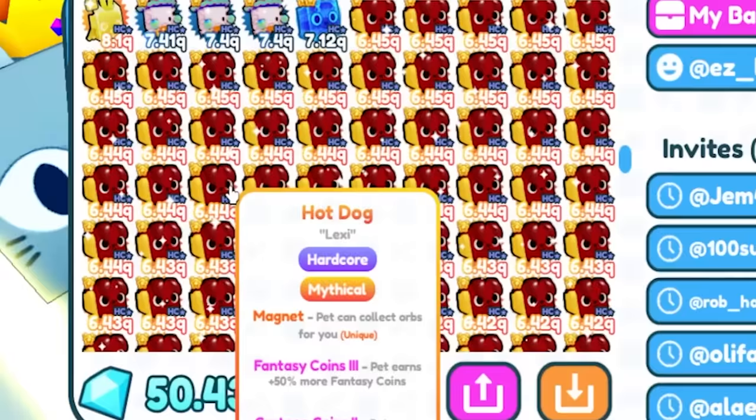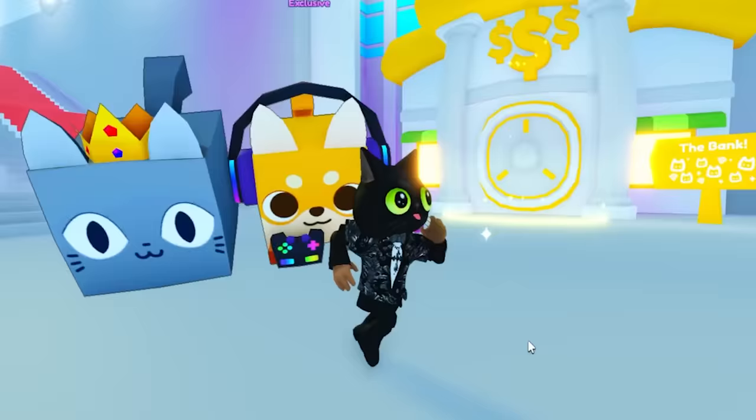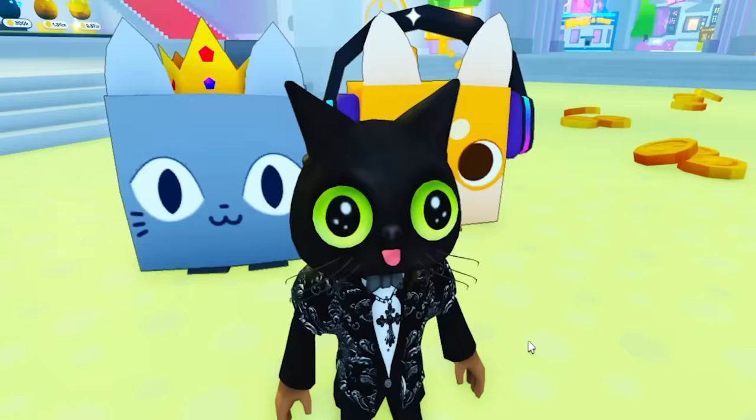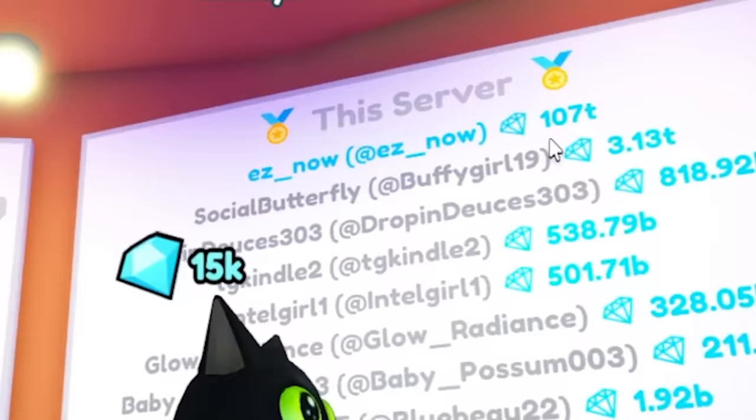He has a lot of hardcore hot dogs, man. Bro is keeping a whole hot dog stand up in his bank. Now we just checked this bank — we just gotta see what's in this inventory. I can't stop staring at how cute EZ's cat is. Look how cute he is.